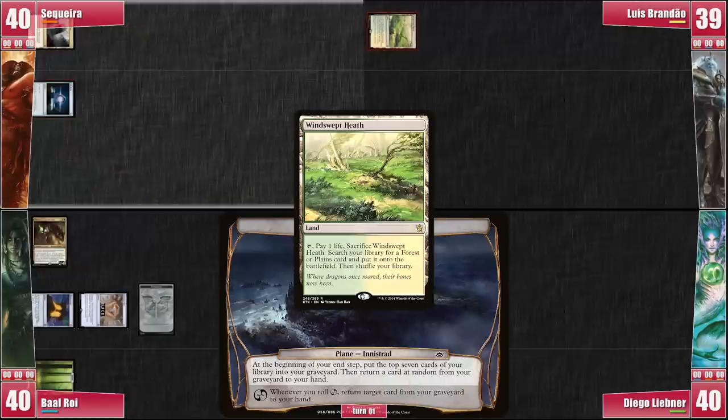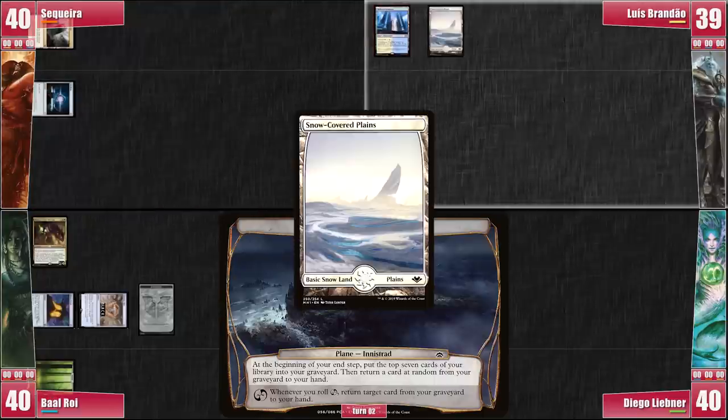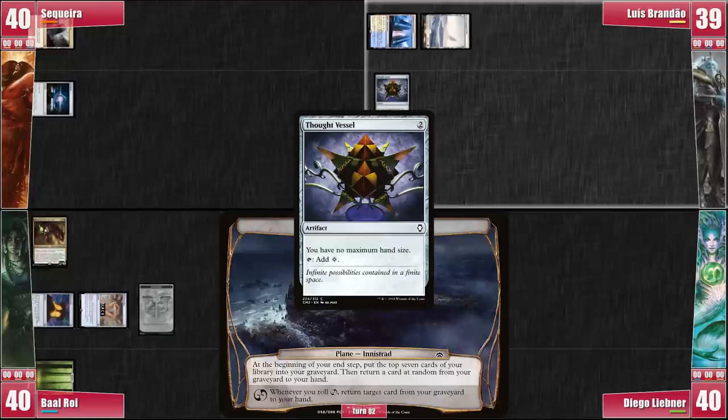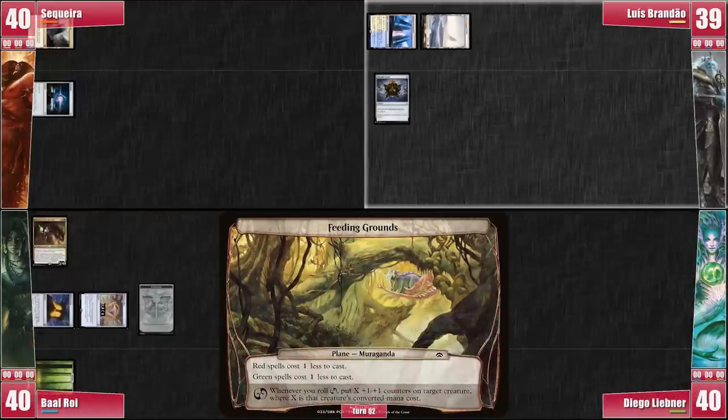Luis cracks his fetch for a tapped Hallowed Fountain before starting his turn. Luis plays the Snow-Covered Plains before casting a Thought Vessel. He rolls the Planar Die and we move into the Feeding Grounds. That's a lot of Planwalking so far. However, this plane benefits everyone but Luis, so he taps his Thought Vessel to try and get out. He is not successful.